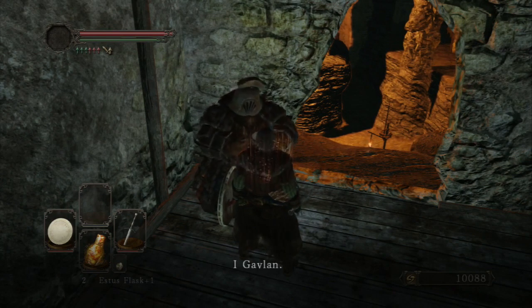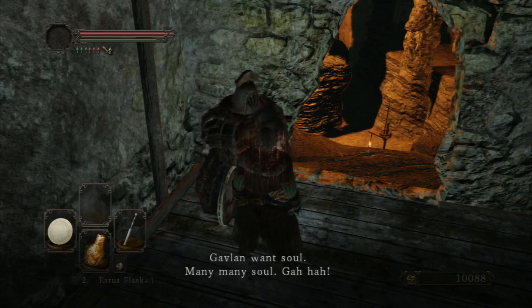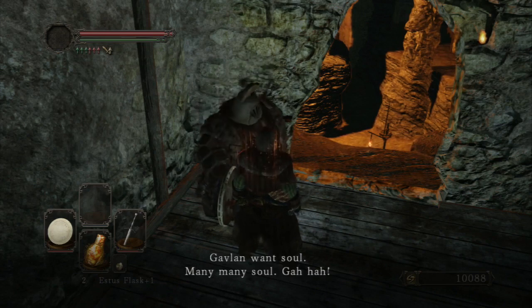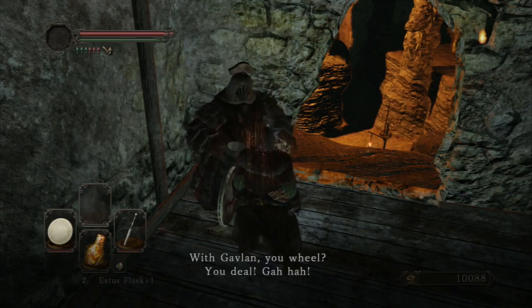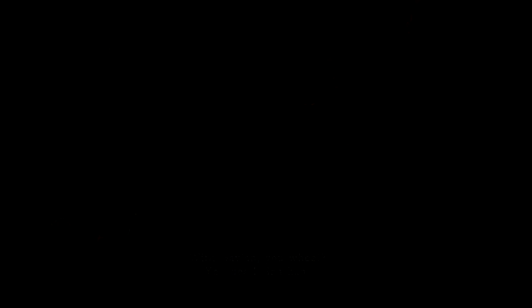There's an NPC - it's Gavlan! Gavlan will deal. Gavlan wants souls - many, many souls. Gavlan, what you want? With Gavlan, you deal.